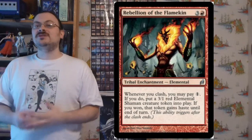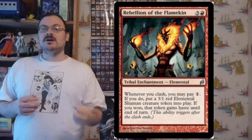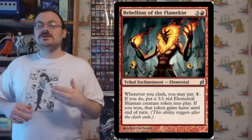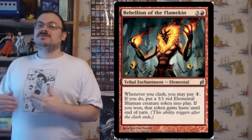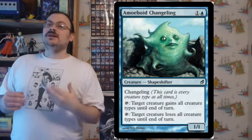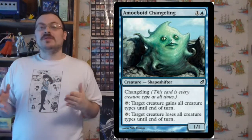The tribal themes here were very different from Onslaught's tribal themes, with the exception that Elves and Goblins were present in both. All other creature types were not focused on in Onslaught. Each creature has at least two colors representing them. There are eight tribes, each with a primary color and one or more secondary colors. There is also a ninth tribe — the Changelings — who work with any of the other tribes and are all colors of mana.